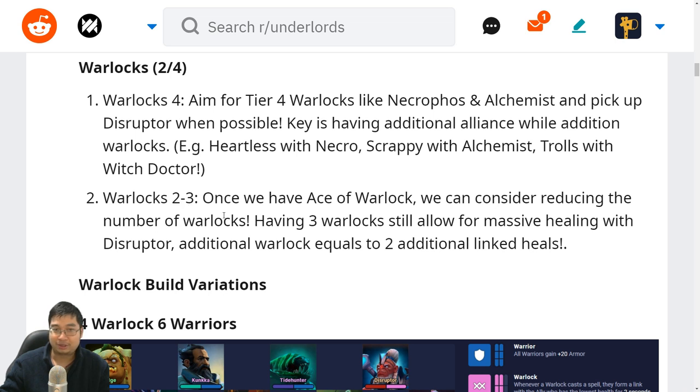With 2 to 3 warlocks, once we have the ace of warlock — Disruptor — we can consider reducing the number of warlocks for other alliances. We might be overhealing sometimes when the warlocks heal in those 2 seconds. Having 3 warlocks may be enough at times simply because we then link 2 other units and 3 or 2 is sufficient. With Disruptor linking 2, it's basically 3 warlocks doubling into 6. After those 2 seconds if it was not enough damage, we can swap in more damage units or late-game legendaries.